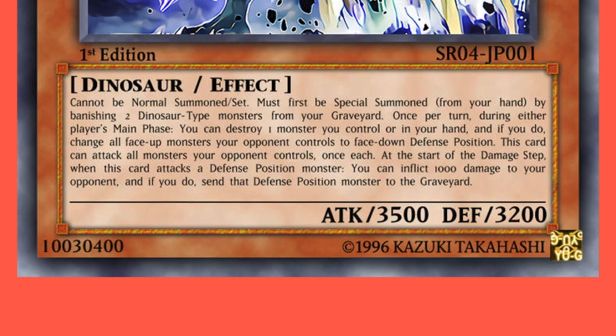Some questions that come up are that people would like to activate his effect to destroy a card in their hand, not really concerned with whether or not they flip a monster face-down. So the question becomes: if my opponent does not control any monsters, can I activate Ultimate Conductor Tyranno's effect to destroy a monster in my hand? And the answer is no. In order to activate an effect, you need to be able to resolve all parts of that effect. You need to have a card that you can destroy, and you also need to have monsters that can be flipped face-down. So in this scenario, you would not be allowed to activate the effect of Ultimate Conductor Tyranno.